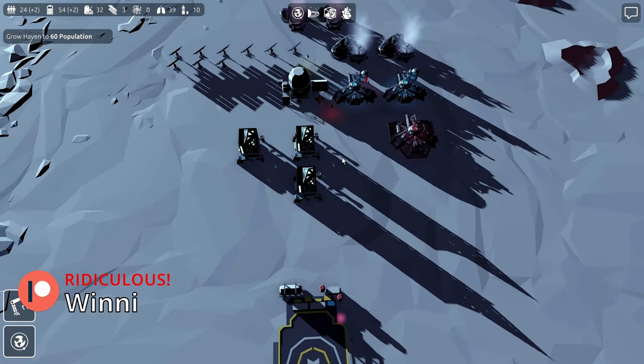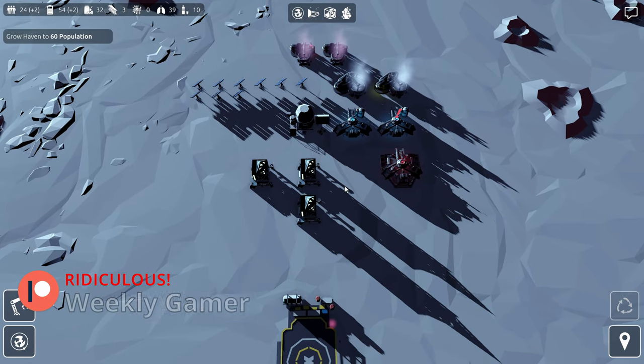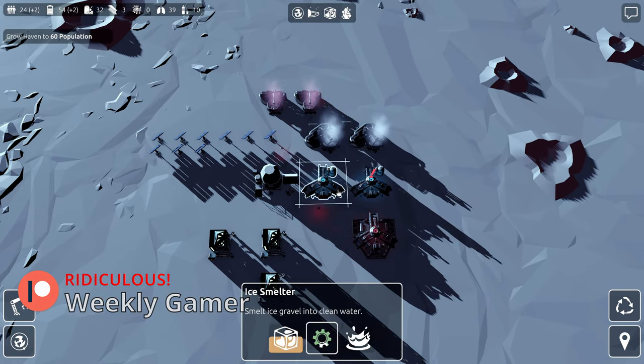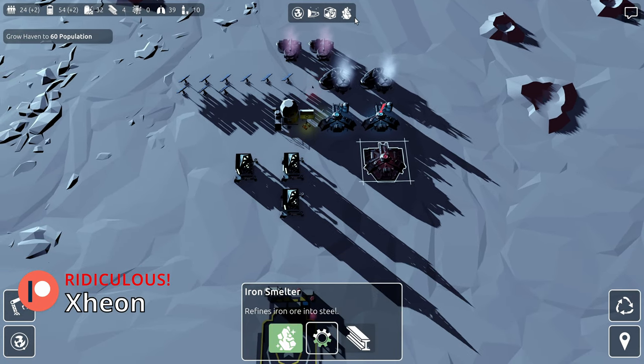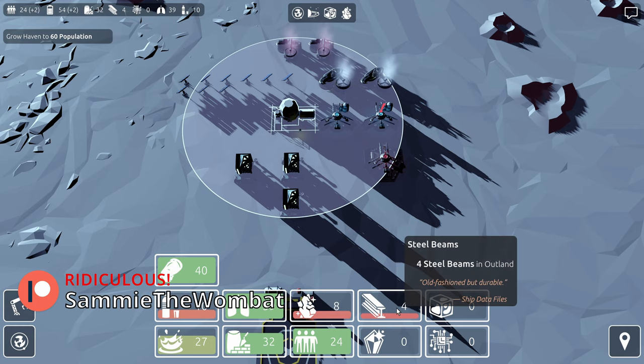So I'm here at Outland. I've added a couple of things. I bit the bullet and added another habitat so we could have more people. And then I've got two iron mines here, two ice grinders, two ice smelters, and an iron smelter. All this stuff is working now, so we are now generating steel at this base.